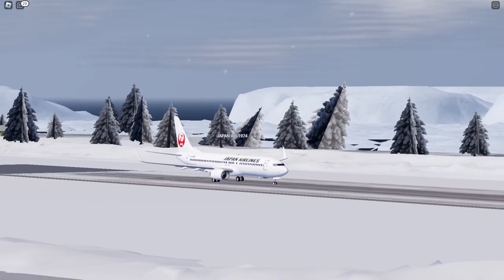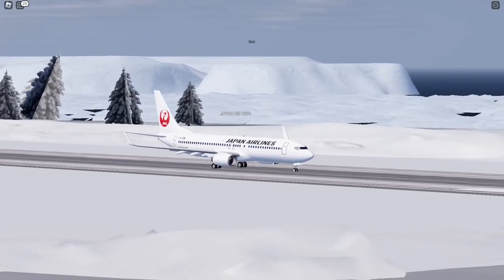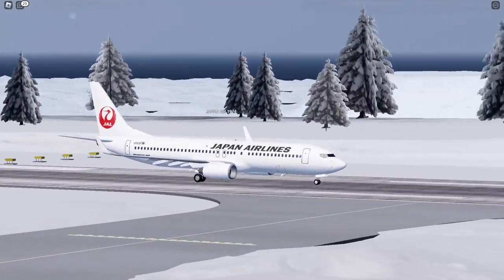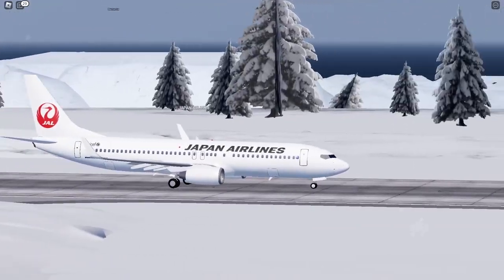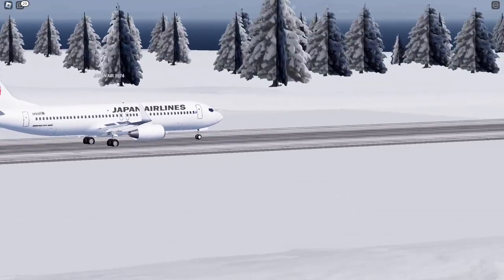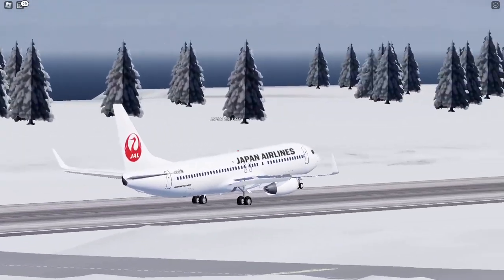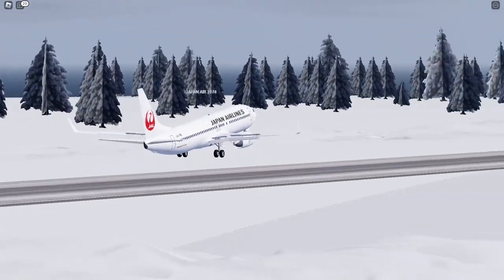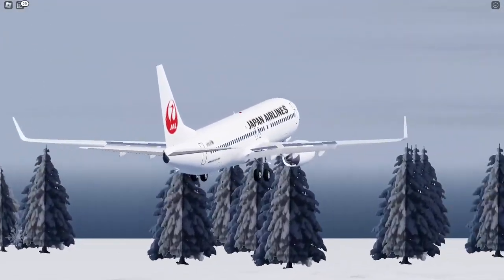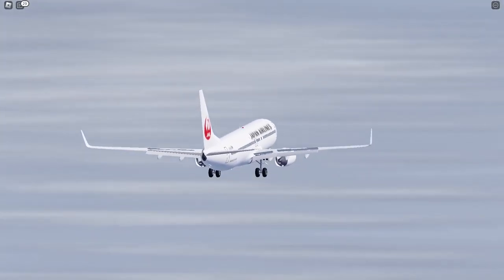This is Copa 3547. I had a question for tower — could we depart on runway 16? Negative, the active runway is only 34. Copy that, Copa 3547, we are requesting push and start. Copy that, Copa 3547, cleared for push and start, tail to the left. Copy that, Copa 3547, cleared for push and start, tail to the left.